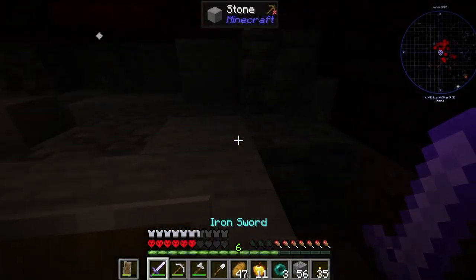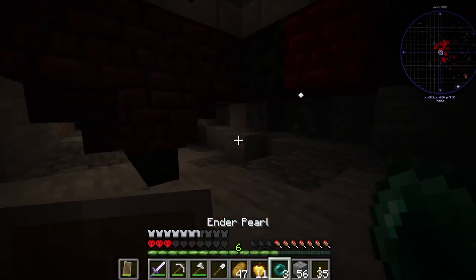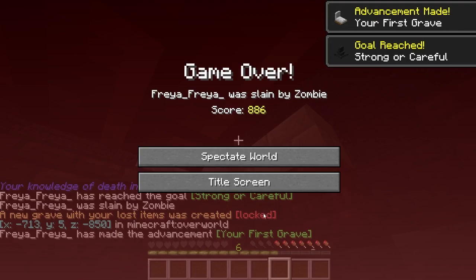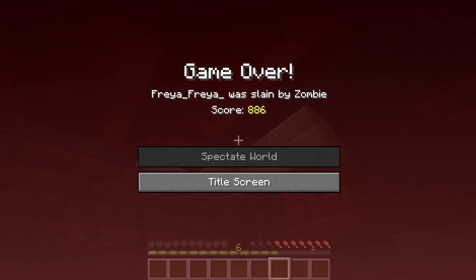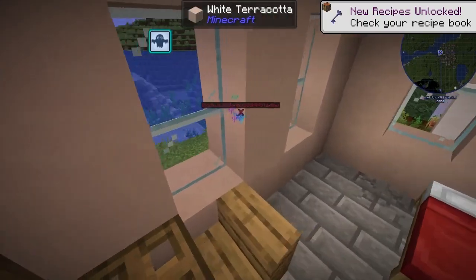Oh no — oh my god, what do I do? I need to ender pearl up! Should have shifted. Oh my god, what do I do? One, two, three, four, five, six, seven — okay. Well, that proves the problem, doesn't it. Okay, there was a block under me — that is very annoying. Well, I can't use my grave key if I'm dead.